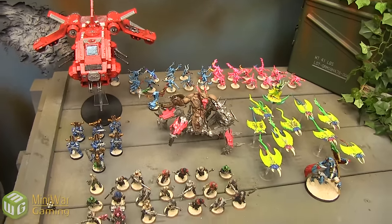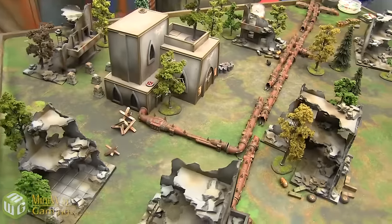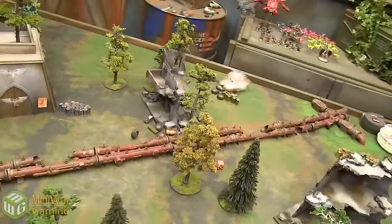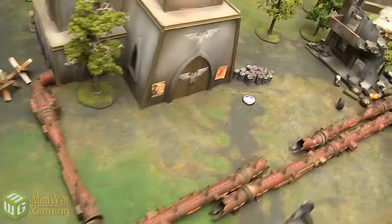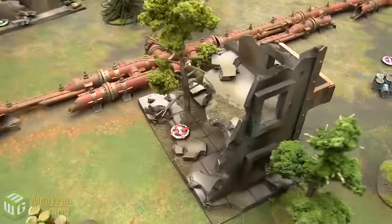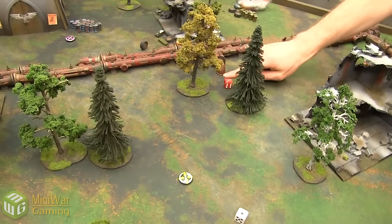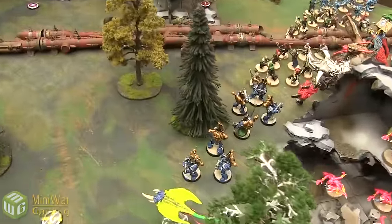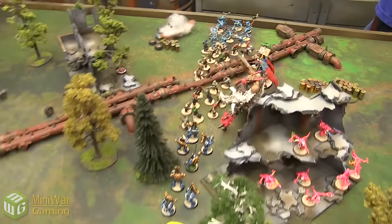Over here we have John's Chaos. For his Chaos Daemon Detachment as primary, he has Fateweaver and a Herald on a Disc, plus another Herald. He has 2 units of 11 Pink Horrors, 9 Screamers, a Soulgrinder of Slaanesh, a Lord of Tzeentch, a Sorcerer of Tzeentch with a Jetpack, 20 Cultists, a group of Elites, 7 Thousand Sons, and a Chaos Fire Raptor Gunship. The Fire Raptor is in reserve.